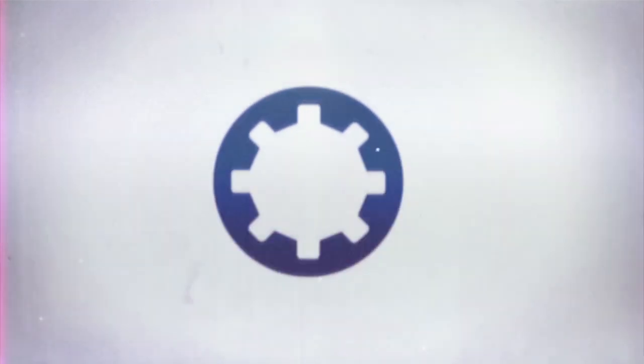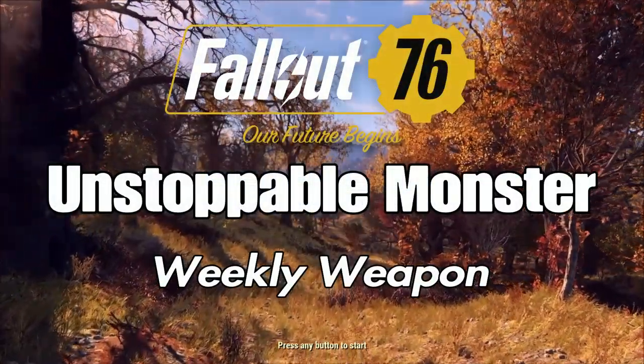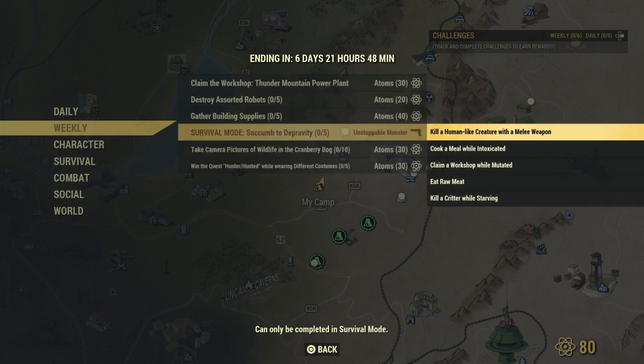Hey, what's up everybody and welcome to Carpo Gaming. In today's video we're going to be showing you how you can get your weekly weapon called the Unstoppable Monster — another legendary that is returning to Fallout 76. This is the second time it's here, so if you haven't had a chance, head on over to weekly and enter survival mode.